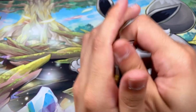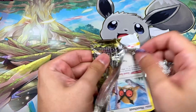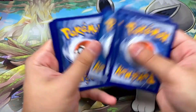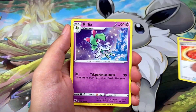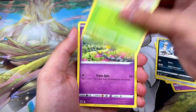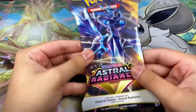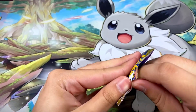Pack six has Hisuian Samurott on the front. What do you guys think of those Hisuian forms of the starters? I actually love them — my personal favorite is definitely Typhlosion. We got Togetic, Spicy Seasoning Curry, Kirlia, Onix, Puchiana, Yanma, Drifblim, a reverse Mismagius, and a Hisuian Basculin non-hollow rare. Pack seven has Dialga on the front.